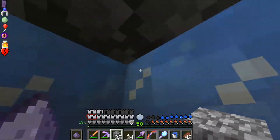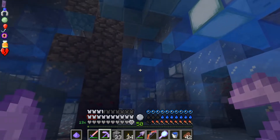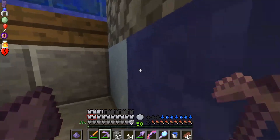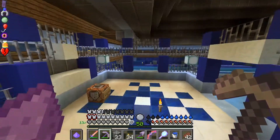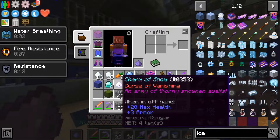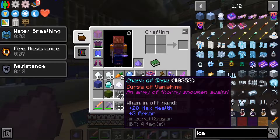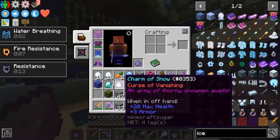There's bedrock. If there's just a hole to the void, that's pretty spooky - but so far that has not seemed to be the case. I wouldn't put it past him. Stack of ice - here you go. Icy, icy dojo. Charm of Snow - Curse of Vanishing, an army of thorny snowmen awaits. 20 max health and 3 armor. An army of snowmen - Frozen Protector. We just constantly summon snowmen. Also has more max health. I don't know how beneficial an army of snowmen is going to be.